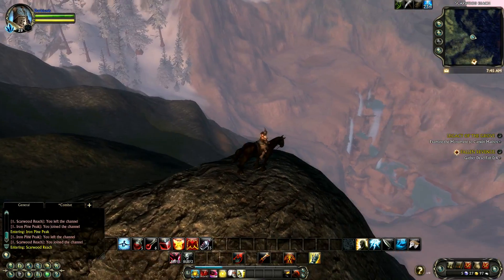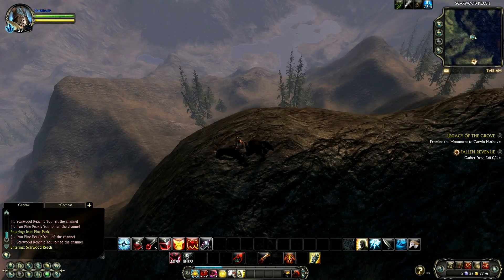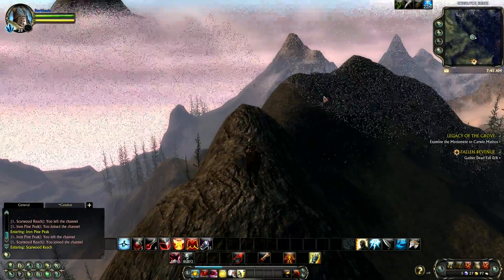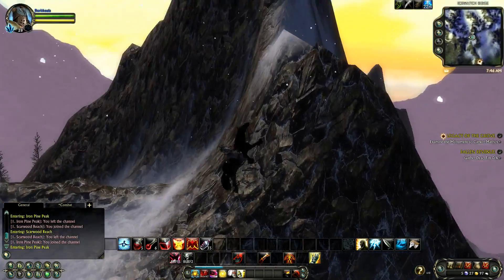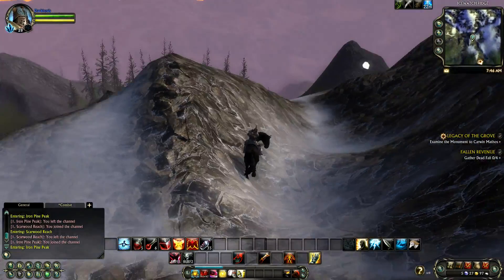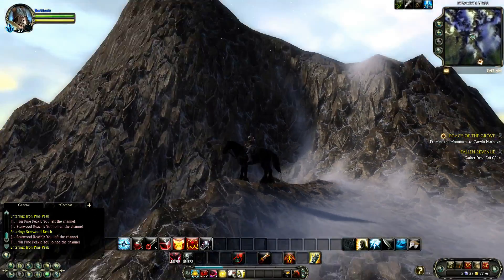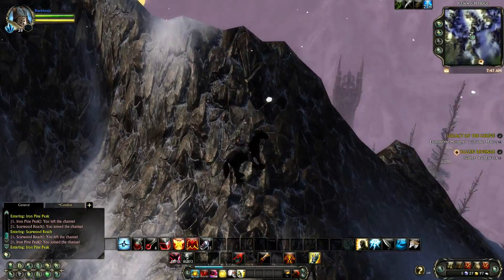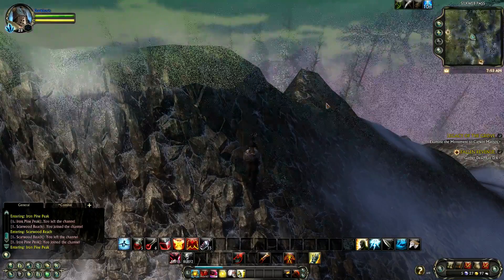Here you can see three zones at one time — Iron Peak over there, Scarlet Gorge down there, and the Reach down there. Just looking at the sights alone is one of the rewards. Once you start getting to these higher points you'll notice that Telara is a very small area, and flying mounts would never work in this game — you'd be able to fly across the whole world in no time, and there would be ganking on PVP servers. Luckily I play on a PVE one.